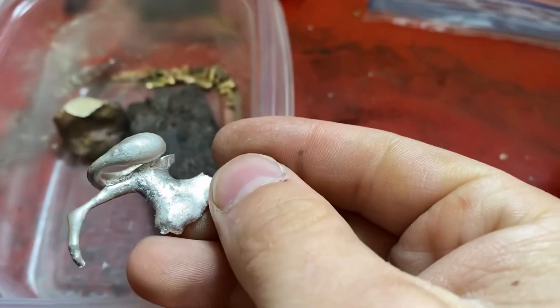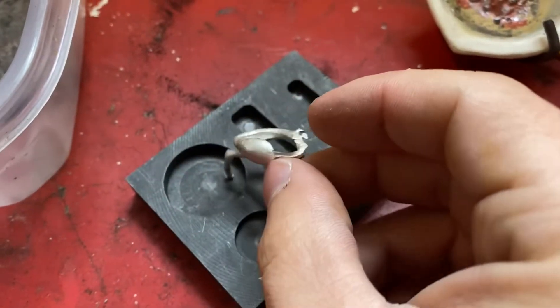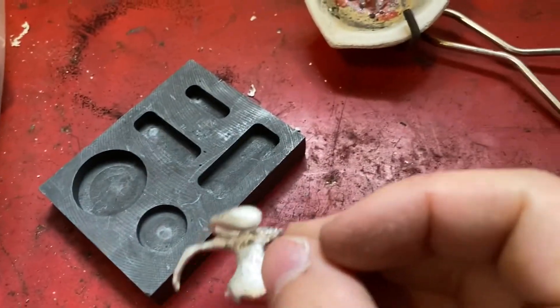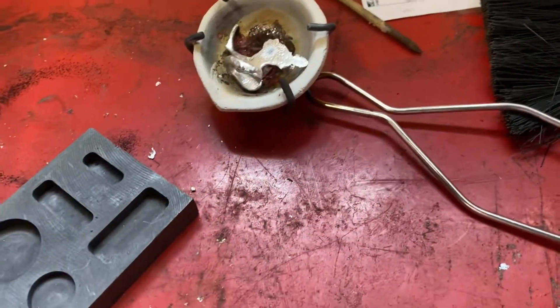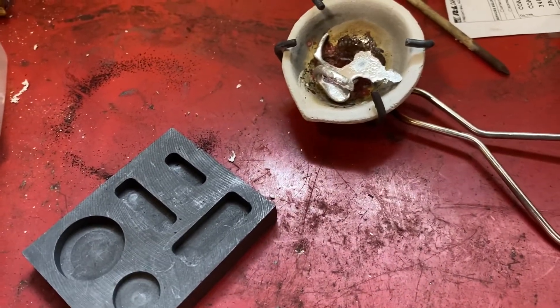I'm thinking about just making a pure silver round — it's probably too much silver for that, but either a bar or a round. I think I'd like the round, so we'll heat it up with the map gas and then pour it. Hopefully it turns out nice.